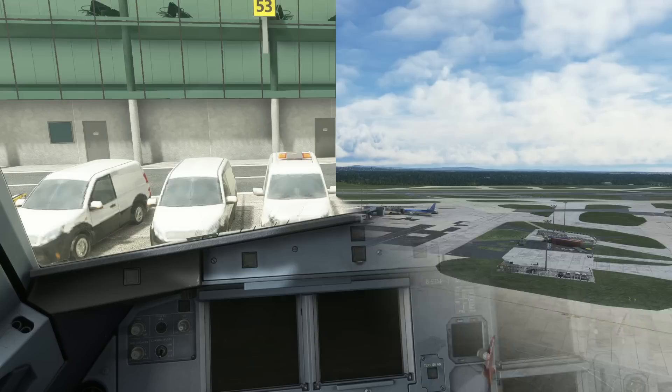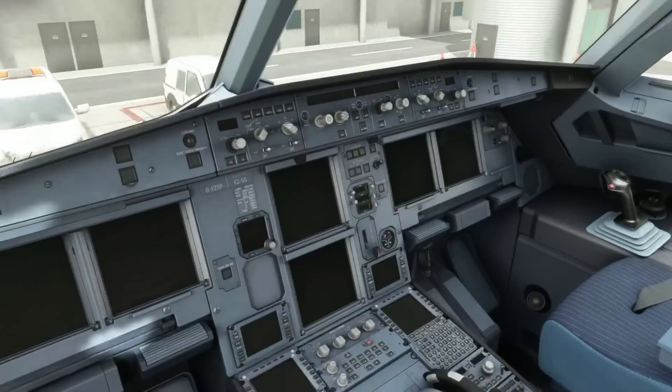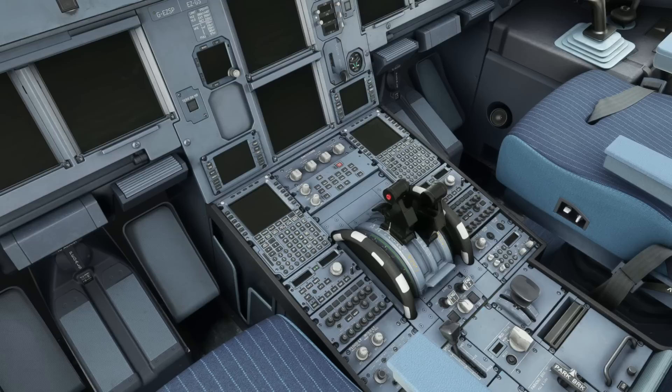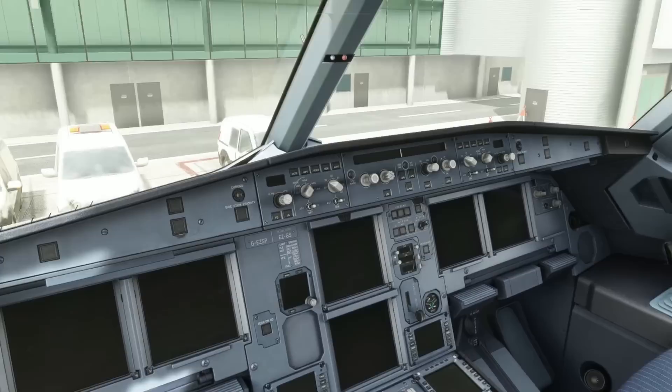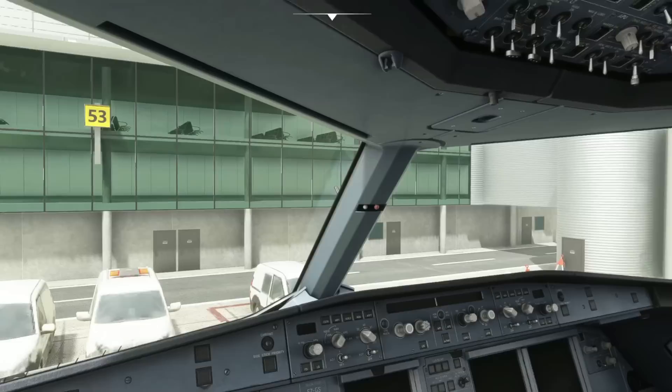So let's hop into the aircraft and put it to the test. Here we are on the ground at Manchester and the Phoenix aircraft is set up fully cold and dark. I'm going to put the software to the test and let it do the full setup. Prior to launching the application I'm going to intentionally put some of the thrust levers, flap levers, and wipers in the wrong positions — hoping that when we launch it, our first officer will do the pre-flight flows and make sure everything is where it should be.